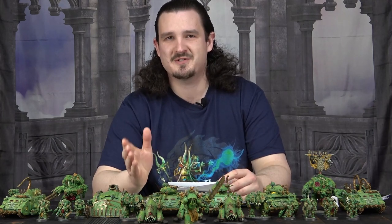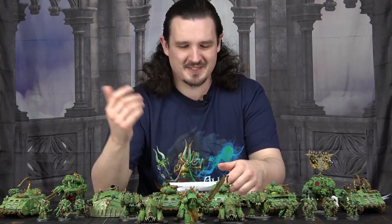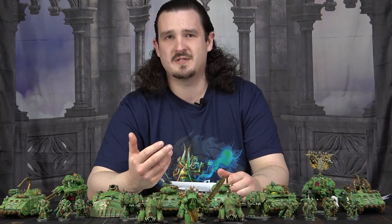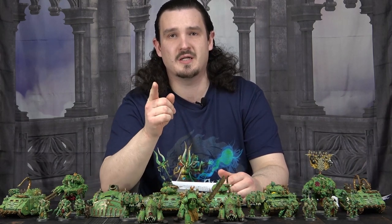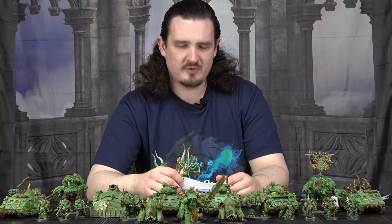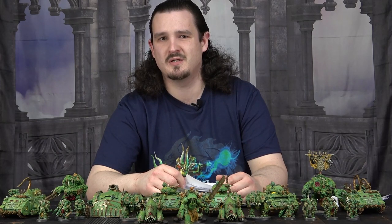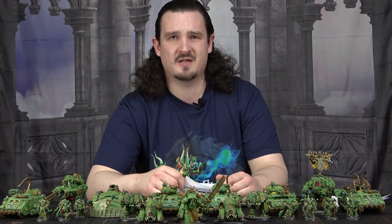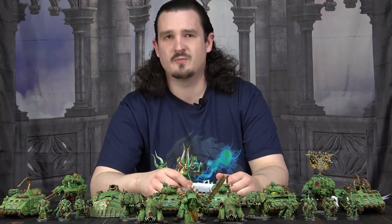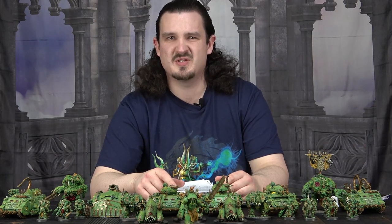The next Stratagem, also for Pox Walkers only, is Unleash the Tide — two Command Points. You can use it in the movement phase or the fight phase. In the movement phase they get plus three movement; in the fight phase they can pile in three inches extra. They're not as useful as they used to be seeing as you can't attack things you didn't charge anymore, so getting an extra three-inch pile in is not as useful. Three inches extra movement to run them across the board a bit faster is okay, but honestly two Command Points is a bit steep — I wouldn't pay two Command Points for this.